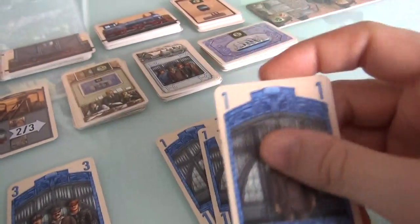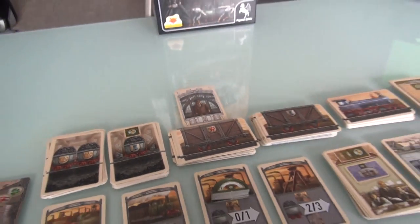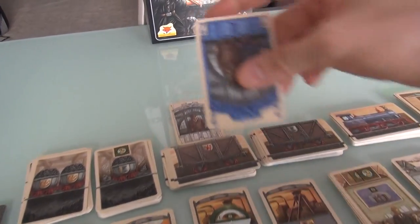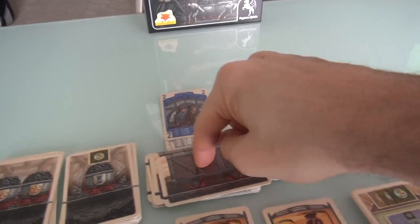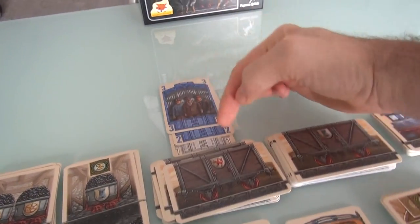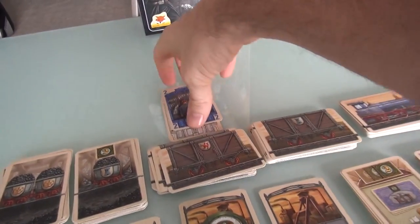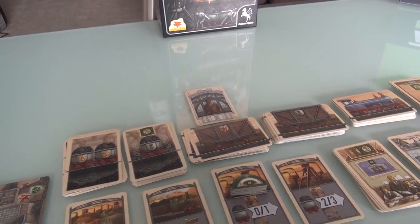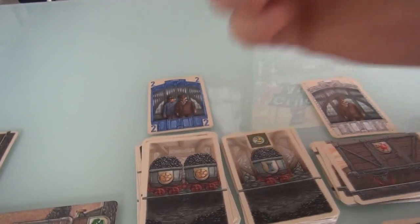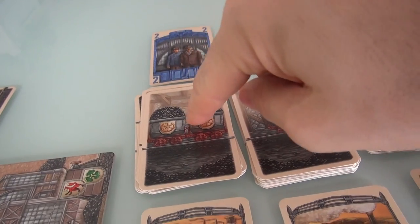If Jen wanted to get that particular car, because there's a 1 already there, she would have to come with a 2. Then if she wanted to get whatever's underneath it, she could come with a 3. Once a space has been taken, other players can go there, but they have to send more workers than have gone before. And when you're going, you can't jump ahead — you have to count up sequentially. First you put a 1, then a 2, then a 3, and so on.